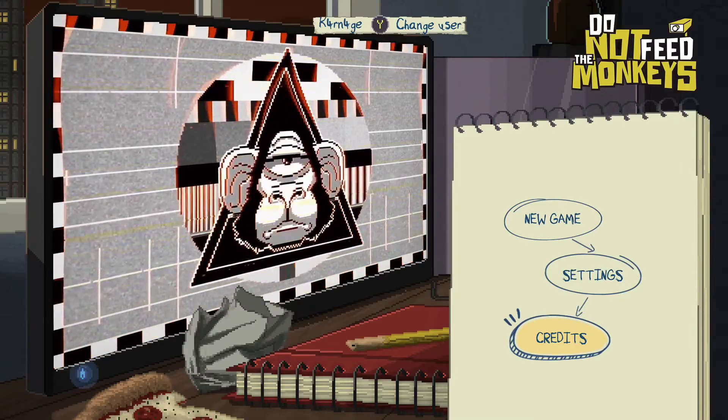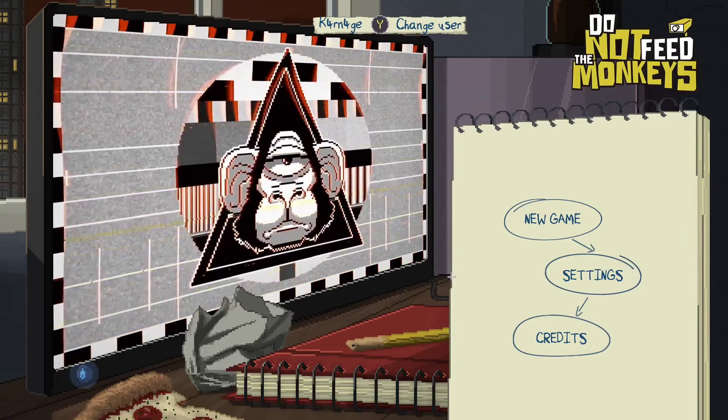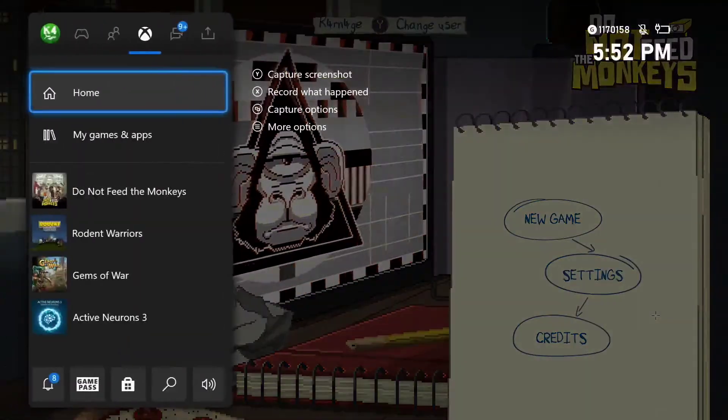Do Not Feed the Monkeys is an adventure game and I think it's pretty much like point and click style. I've never played it before, but I'm ready to get into it here for the first time. Usually this company's games — the publisher — usually has cheat codes in their games. I'm not sure if there is one in this one, so I don't know how the achievements are going to be.